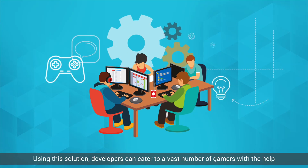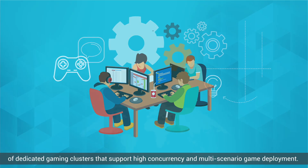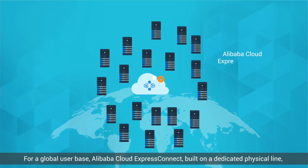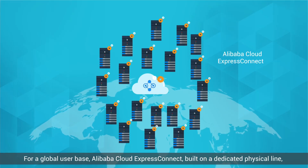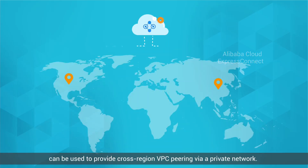Using this solution, developers can cater to a vast number of gamers with the help of dedicated gaming clusters that support high concurrency and multi-scenario game deployment. For a global user base, Alibaba Cloud Express Connect, built on a dedicated physical line, can be used to provide cross-region VPC peering via a private network.